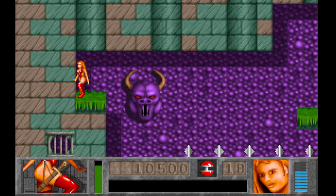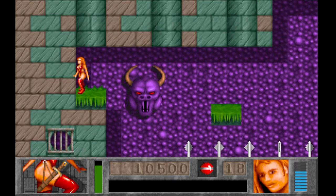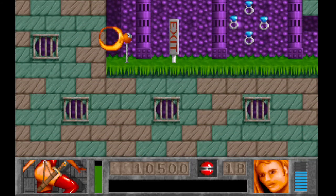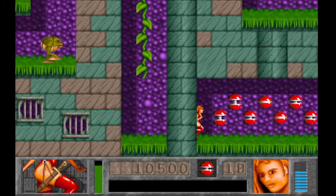Notice right there, we got a grill down there that you can see through. There's a difference: grills you can see through versus grills you can't. The grills you can't see through are nothing. But if you fall into the ones that you can see through, they kind of denote secret passages, at least in this level.